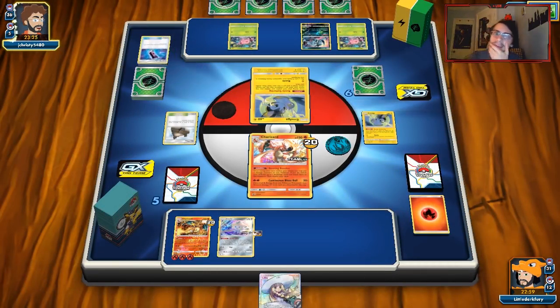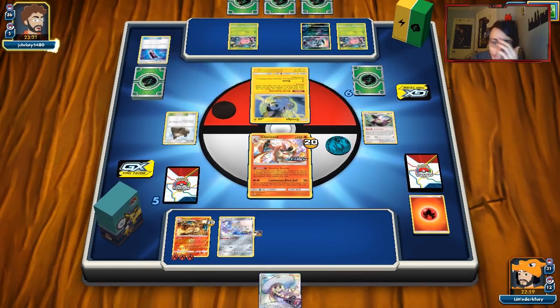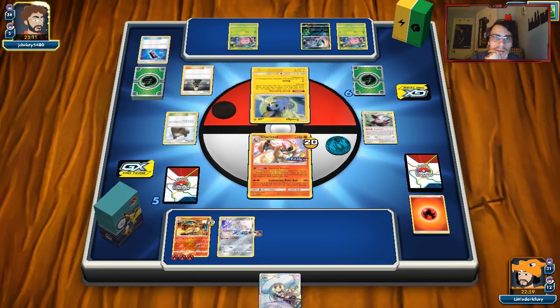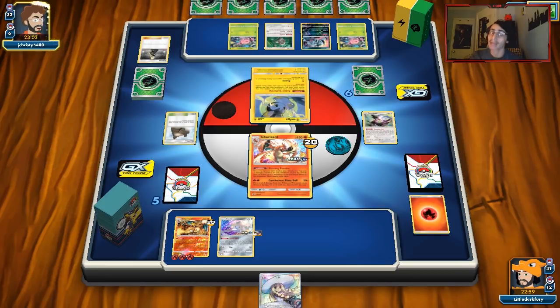He's going to bring up Jumpluff. There's no way Charizard will ever not get one-shot in this matchup — this is what makes it so difficult. There are no GXs to take out, and considering the only other way we can back up this matchup is with our own GX, it's not really good. This is without a doubt our worst matchup.